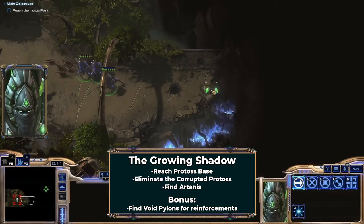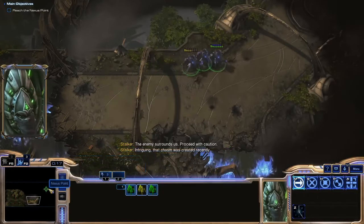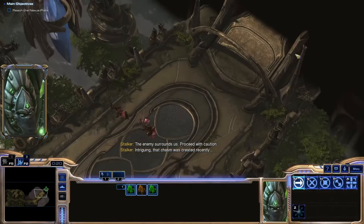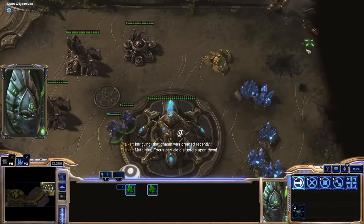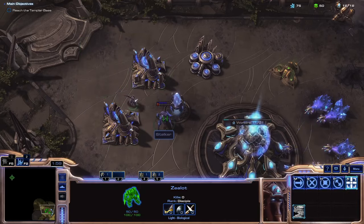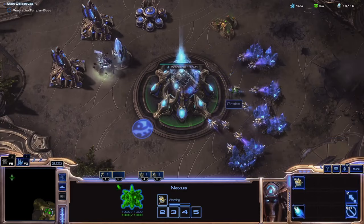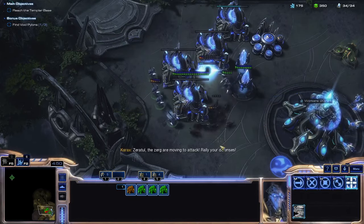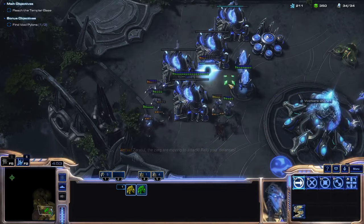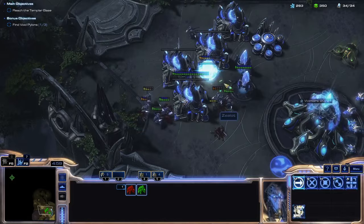The Growing Shadow is impossible to do with Zealots only on Brutal. The mission begins with a short no-build segment with Stalkers. It's easy enough to not kill anything with them while getting to the base. The base segment is flat-out undoable, though, for multiple reasons. The crux of the problem lies in the inability to hit air. Throughout the run, Photon Cannons will be my main air defense structure, but the mission doesn't give me any.